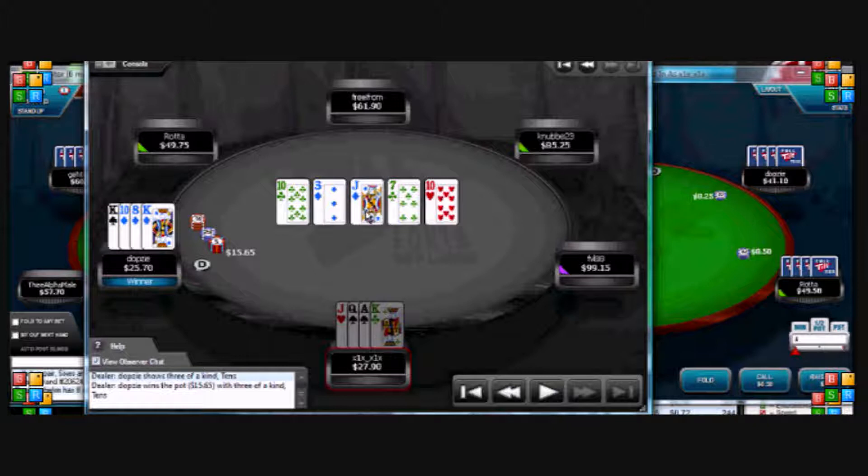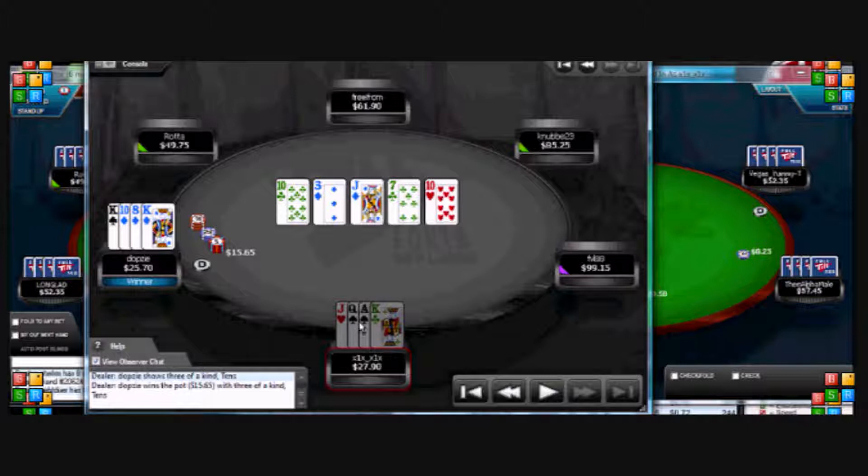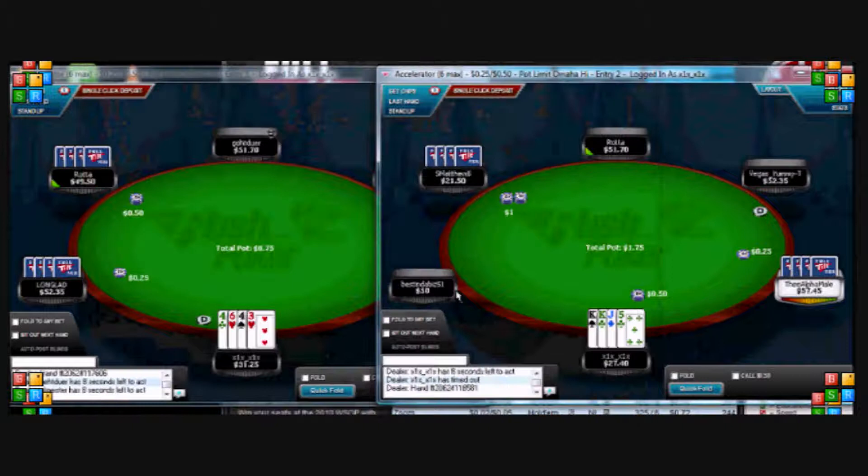It would have been nice if a king came in on the turn — we would have got our money in. He would have had top set and I would have had a straight. I was quite disappointed with myself in that one. On to the next one.